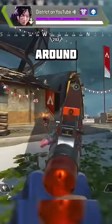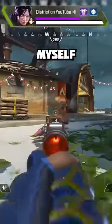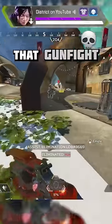They instead choose to back up and play a little bit of ring around the rosie, so I use a fatigue wall jump to hop over the box and give myself an angle to push this person and finish that gunfight.